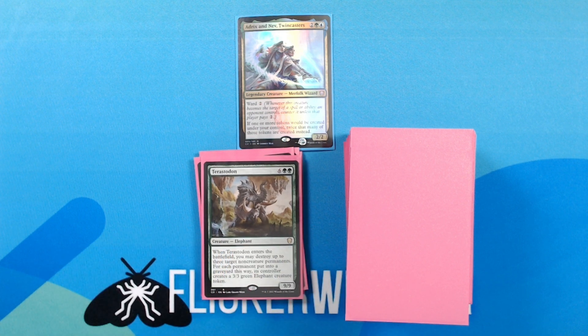Terastodon — 6 green green for a 9/9 Creature — Elephant. When Terastodon enters the battlefield, you may destroy up to 3 target non-creature permanents. For each permanent put into a graveyard this way, its controller creates a 3/3 green elephant creature token. This is useful for both blowing up your opponent's things — maybe they have a planeswalker or powerful enchantment or artifact — or you could even turn some excess land into some elephants.